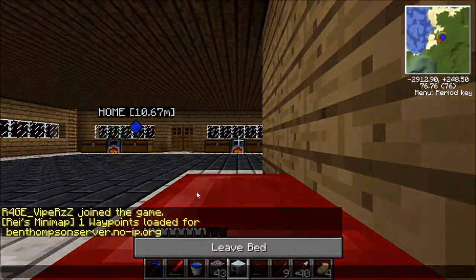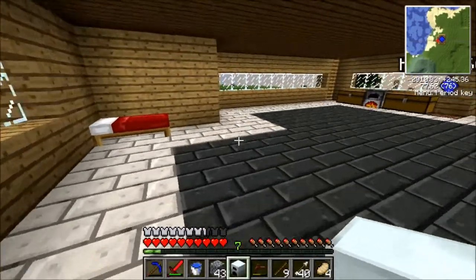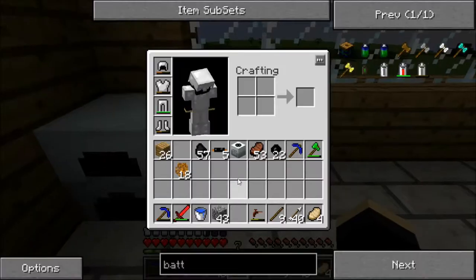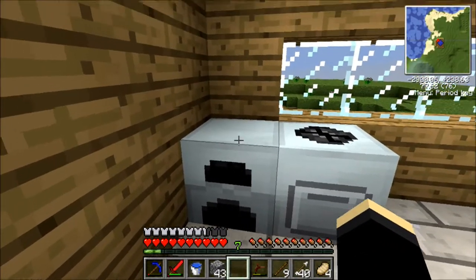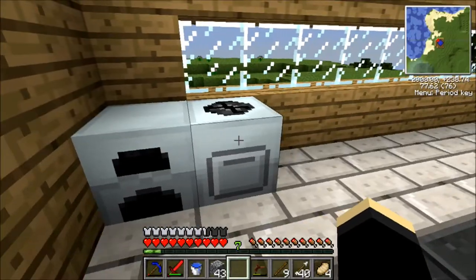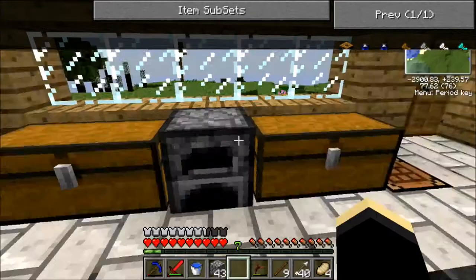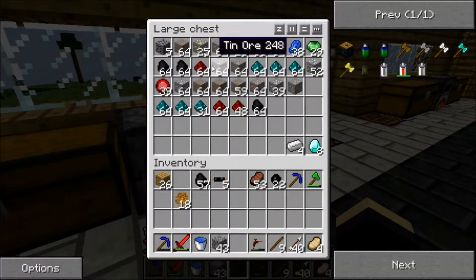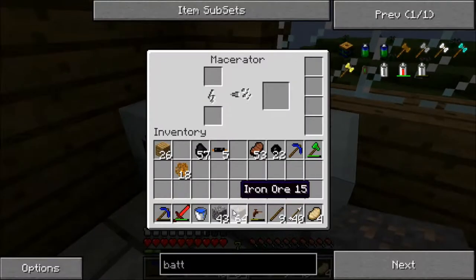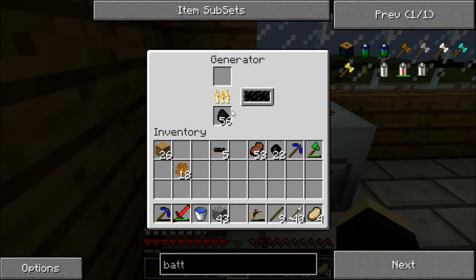Now to set up - I think I'm going to set the generator up over here and put the macerator next to it. Because it's right next to each other we should be fine. So I'll just macerate a stack of iron to show you. It's quite slow. We'll get power in this generator. The generator uses our coal to generate electricity.